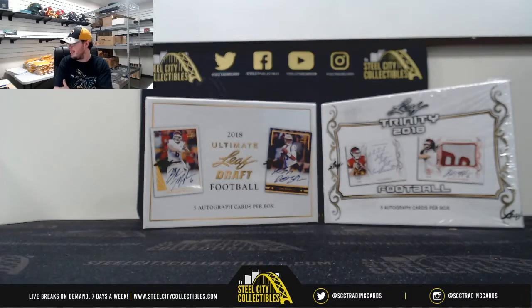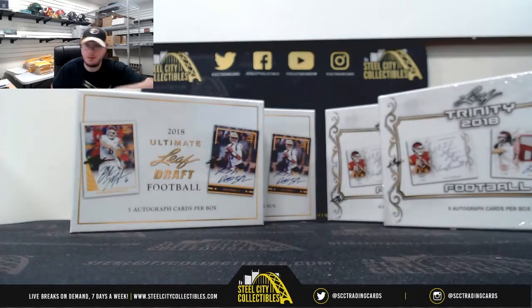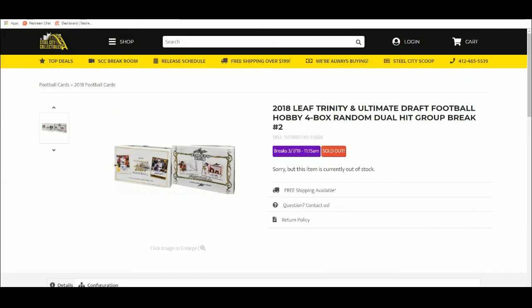This next break is 2018 Leaf Trinity and Leaf Ultimate Draft football - two boxes of each. It's a four-box random dual hit break. Everybody gets two autographs in this break. There are 10 spots and 20 hits. We'll randomize all the names five times, then open up all four boxes, take the list of cards, randomize those five times, and match up the two lists. Every buyer will get two hits - every spot is guaranteed two autographs.